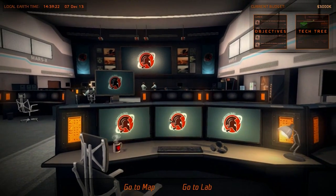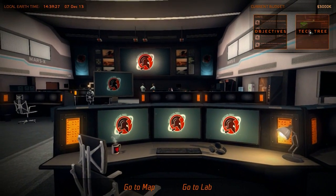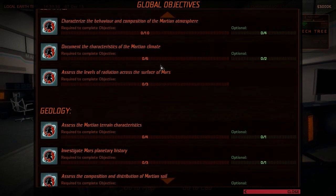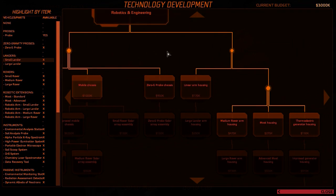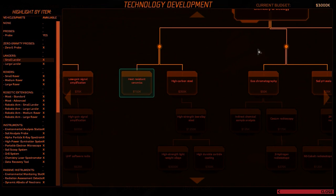Now we are here in our mission control room of Mars X. We have objectives — we can perform basic terrain mapping of the Martian surface and we have a lot of other global objectives we can achieve. We also have the tech tree. Over here you see all the things you can develop. If I say I want to have a small lander, the tech tree starts to highlight all the important things I need to research to build a small lander. Same goes for the large lander and all other interesting things, so now we can also research.